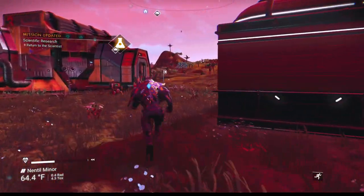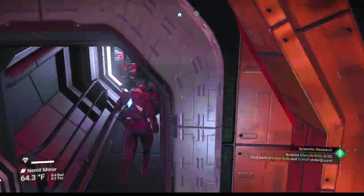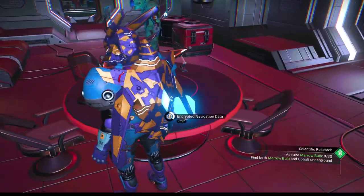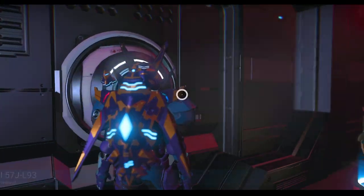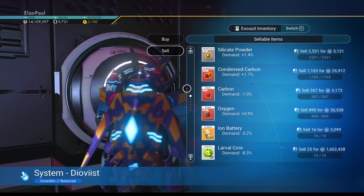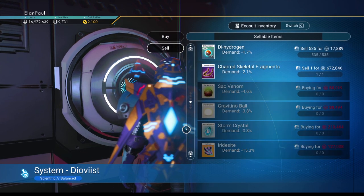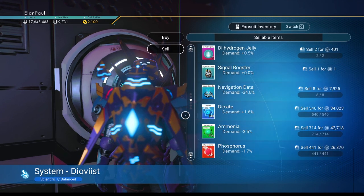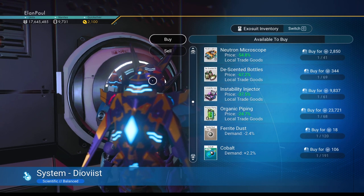First things first — let's go sell some stuff in the little base I have here. Settlement. Trying to save up on navigation data. Storm crystals, and the larval cords of course — I'm going to sell all of them for 1.6 million. A little bit of a drop on those but that's okay. Anything else we can sell? I think that's it. 17 million we've got now.